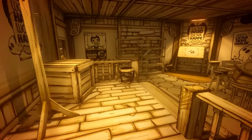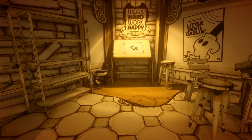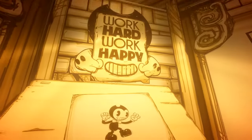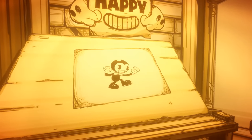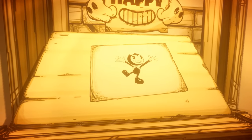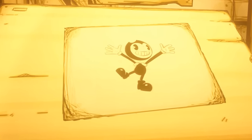However, there's an even better secret hidden within this room. Go to the desk at the far end of the room, opposite the toilet cubicle, and you'll see a large sketch of Bendy. Every time you move away from this drawing, it will change to a different frame with Bendy in a brand new pose. Creepy, yet awesome right?